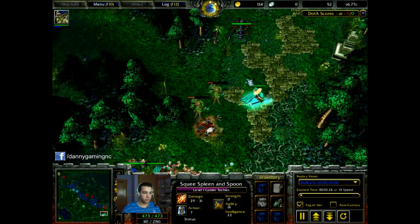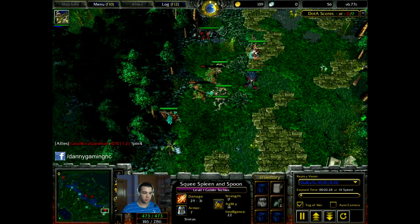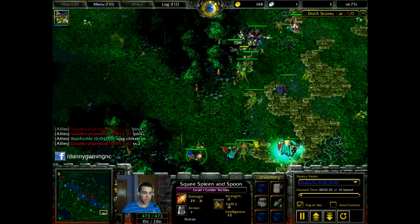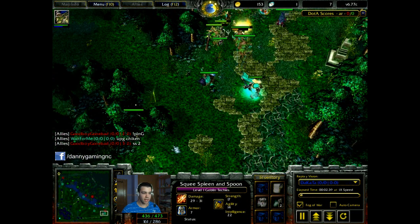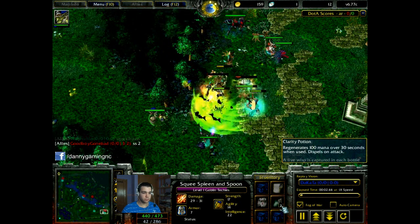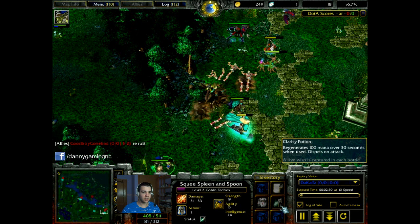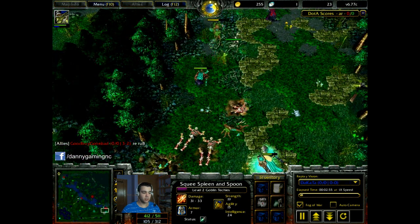What I'm doing is just go for levels. I place the mines to kill the creeps, to get creep kills and finish my soul ring as soon as possible. Probably it would be a better idea to have tangles instead of these two clarity potions. But anyway, when I have 350 gold I'm gonna buy my ring of regeneration and that's my soul ring.